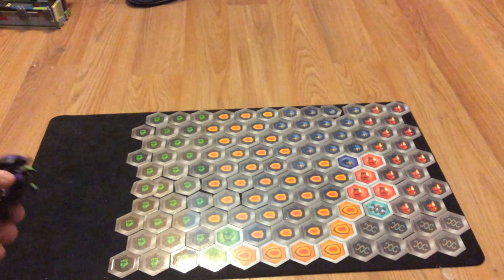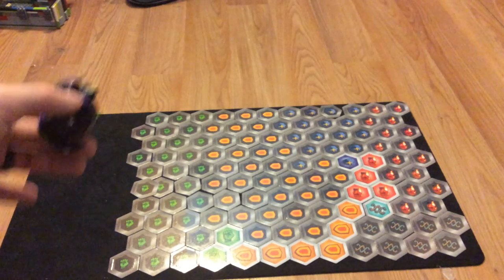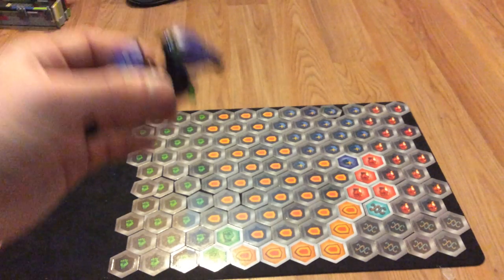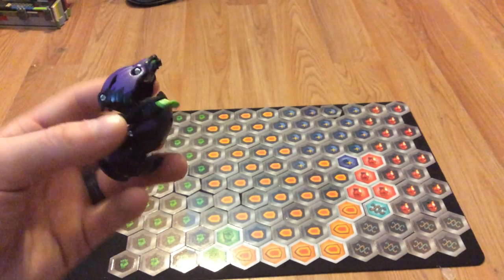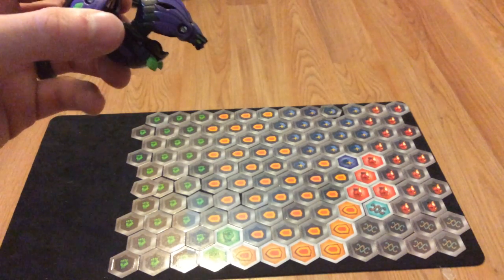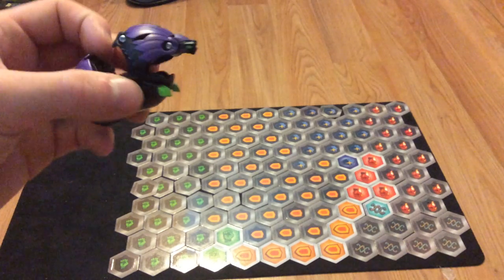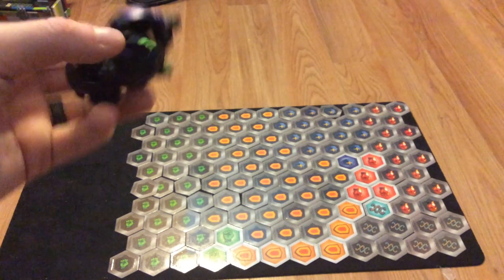These are all my Bakugan cores right now — it took me 45 minutes to set this up and I've already ruined it. I don't like this core Hydrus as much as I like the original because it flips out more and the magnet's on the back and not the front.